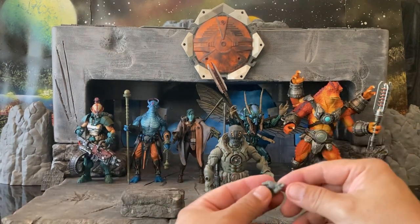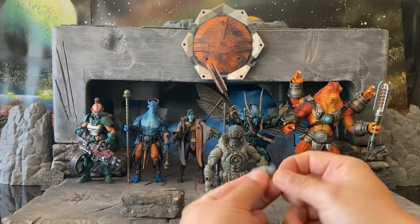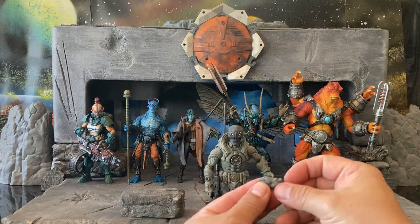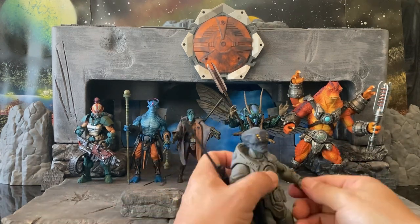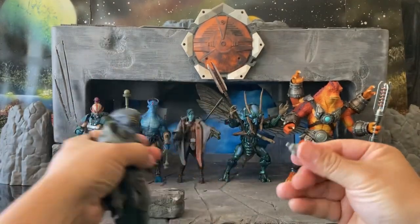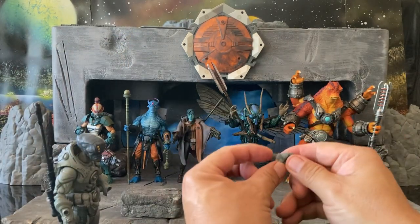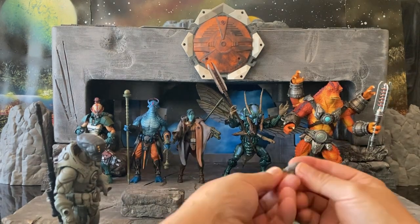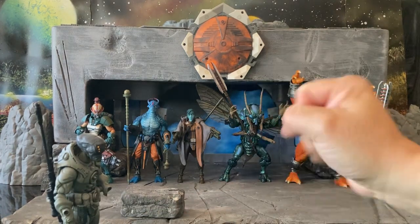In addition to that, you get two extra hands. These are grasping hands with a left-to-right swivel, and then these shooting hands have an up-and-down swivel. That's kind of handy — like if we ever get swords with these, you'll have the ability to pose them very naturally.